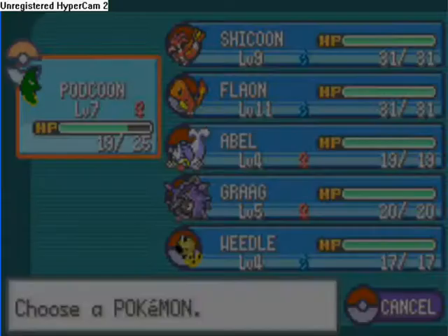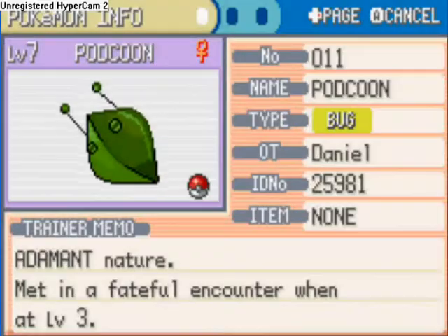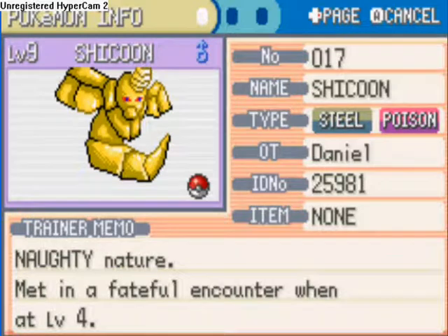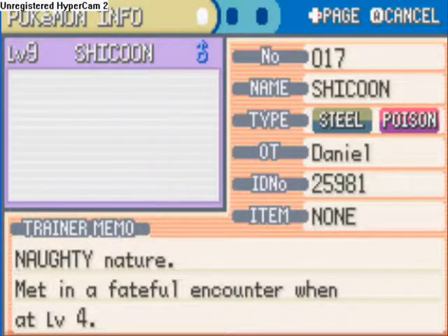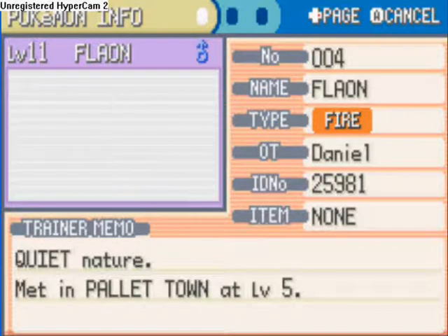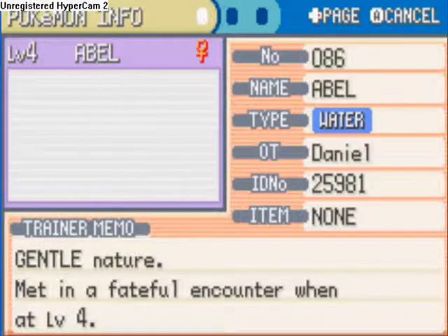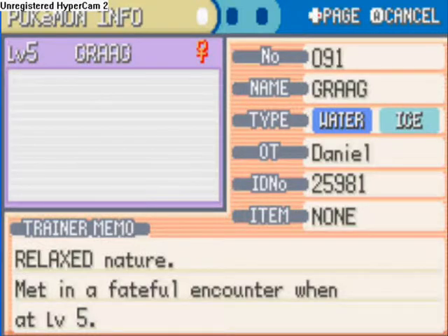I'm on the first gym, which is the Rock gym — Brock — and here are my Pokemon. Even though it looks like they're all normal Pokemon, when you go into the actual info the image is totally different. There's Sheikun, the evolved form of the bug Pokemon we just played. There's Fleon, the starter Pokemon. Abel, who's a rare one I found. And Grag — he's even rarer, he's my favourite.